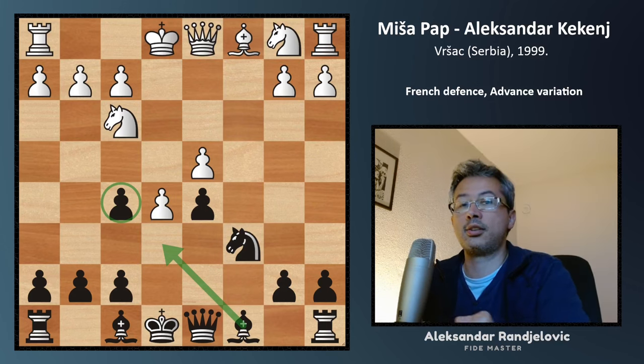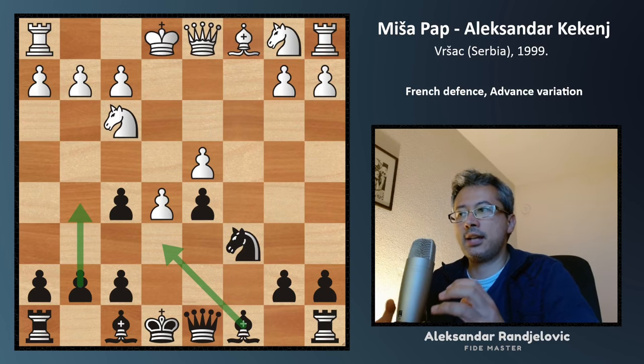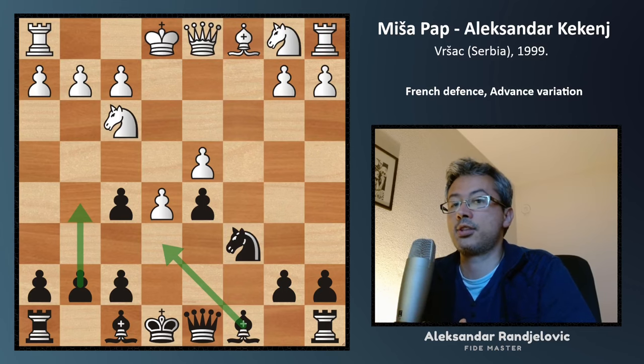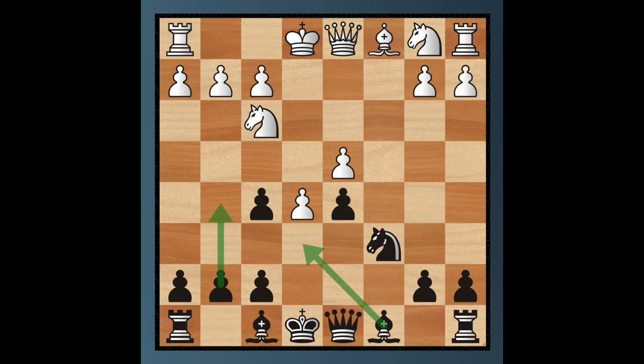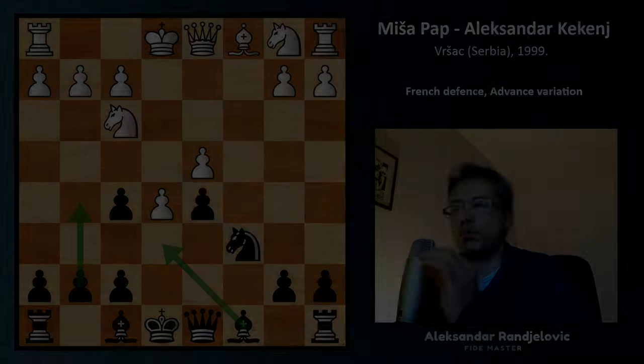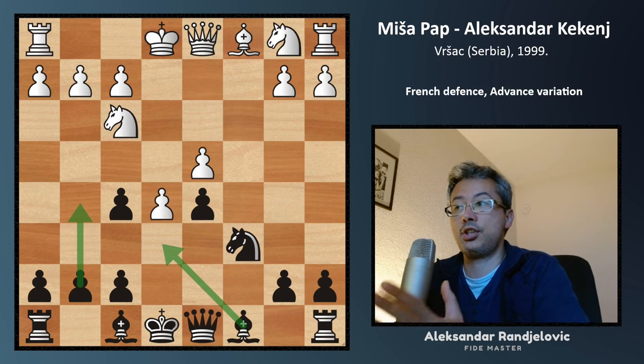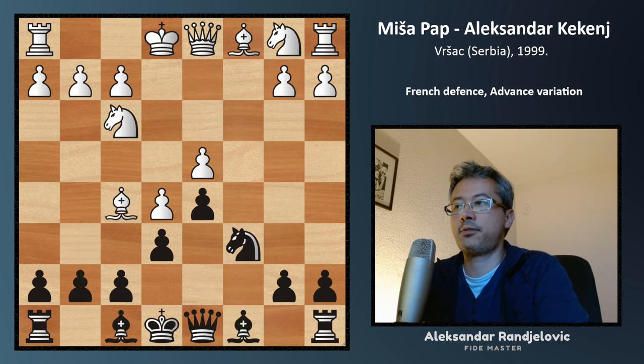You may spot this idea in other openings as well. You may be guessing there will be some kingside attack for Black, which is quite strange for the French defense. That's a surprising moment that many White players fall for — they completely ignore the possibility of Black pushing the g-pawn. That almost never happens in the French defense unless the pawn is on f5.